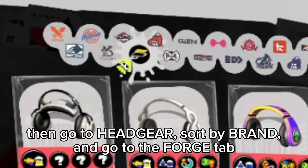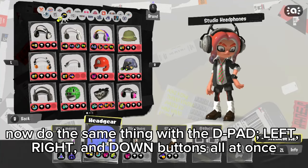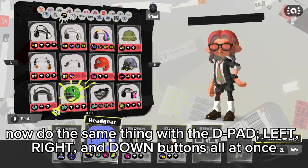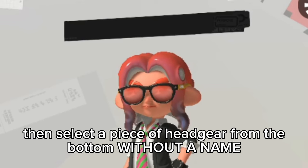Then go to headgear, sort by brand, and go to the Forge tab. Now do the same thing with the D-pad — left, right, and down buttons all at once. Then select a piece of headgear from the bottom without a name.